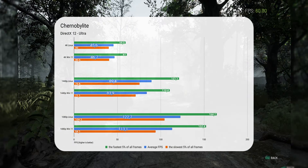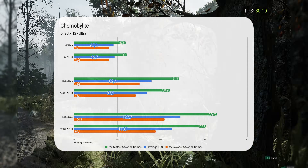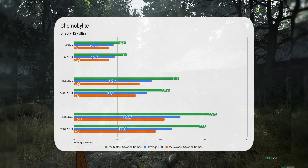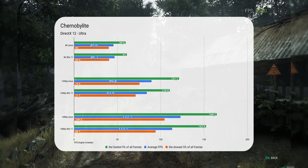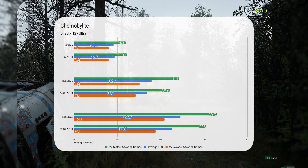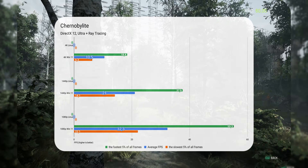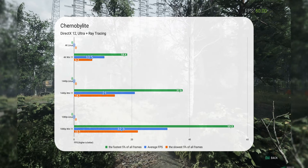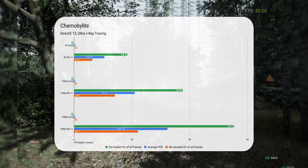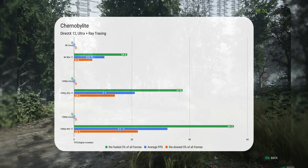Our fourth game is Chernobylite, also the first DirectX 12 game in the list. Newer games are relatively better optimized for Linux because they fall into a lucky time zone when Linux developers really leveled up their game with their software. At 4K there is only 1 FPS difference, which I think is within the margin of error. At lower resolutions, Linux takes the lead by up to 8% — an indication of how much better Vulkan can be. Unfortunately, ray tracing failed every time I tried it: switching to Pro drivers, enabling environment variables for RADV Mesa drivers, and many settings combinations through Lutris — ray tracing simply refused to work.